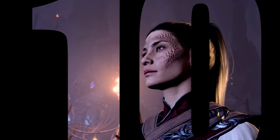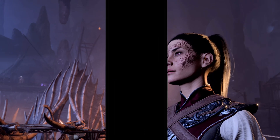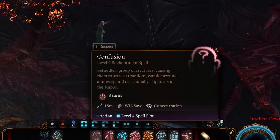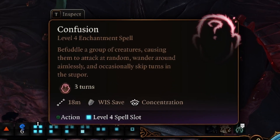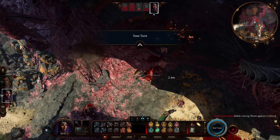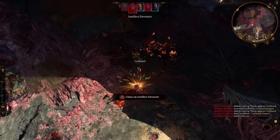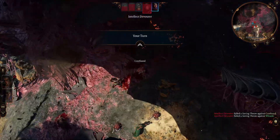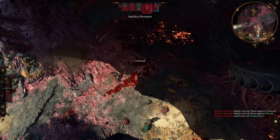In at 10th place from the School of Enchantment is Confusion. Available to the Bard, Druid, Sorcerer, Wizard, Knowledge Domain Cleric and the Circle of Spores Druid, it creates a 20-foot radius zone of chaotic energy within an effective range of 60 feet, muddling the minds of creatures for three turns. Creatures within this area must make a wisdom saving throw or become completely discombobulated, causing them to lash out attacking random creatures, unable to distinguish friend from foe, run around aimlessly, or skip their turn altogether.